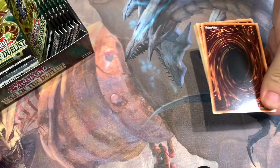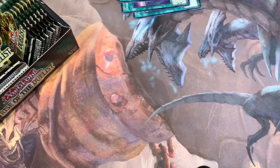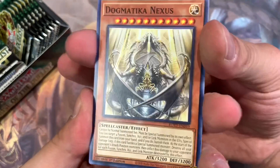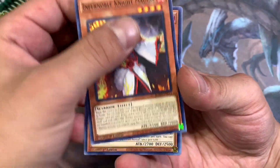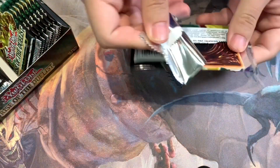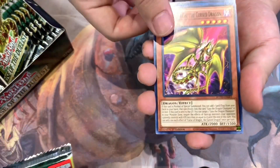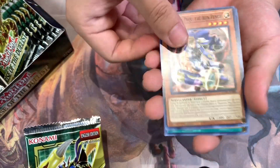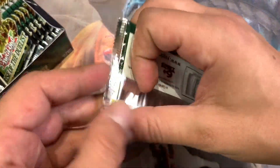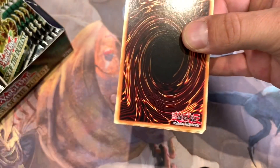Allegedly there's some short printing debate. One guy bought four cases and only pulled one Forbidden Droplet, using that as justification that Droplet's short printed. Then another guy shows up with a 20-case ratio saying it's not short printed. I'm fairly sure Rise of the Duelist is not short printed. Interesting trivia: Konami was actually forced by European law to stop short printing because of Europe's gambling laws — if you short print you're effectively controlling the ratios of products.